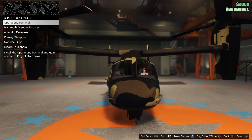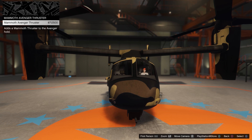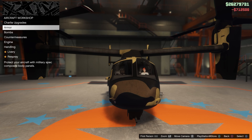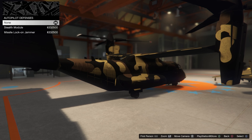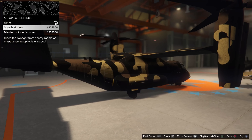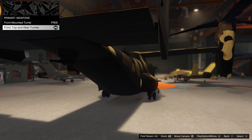Alright, so today I'm going to be showing you how to unlock the F-16 Raiju on GTA. First, you're going to need an Avenger with an Operation Center. I went ahead and upgraded a few things in my Avenger. Two new upgrades are Stealth Mode and Missile Lock Jammer. I suggest just getting Stealth Mode because the Avenger can take quite a lot of missiles since its armor is very heavy, so chances are you'll be better off in Stealth Mode.